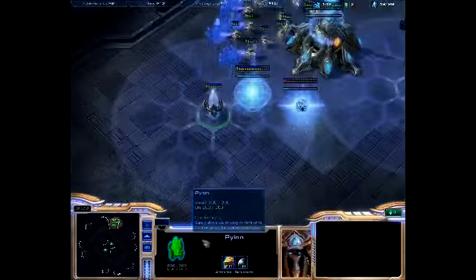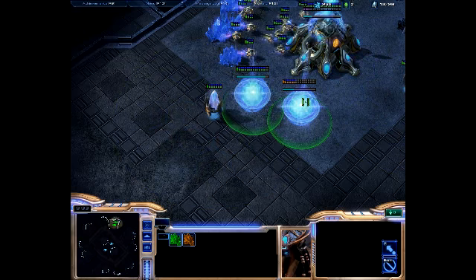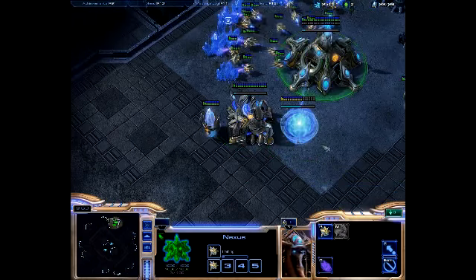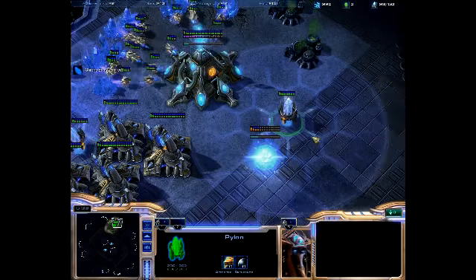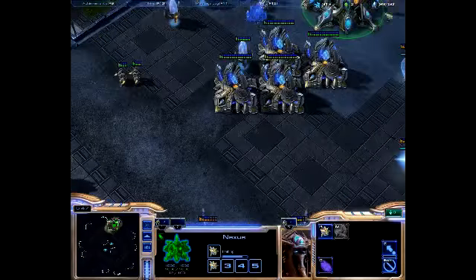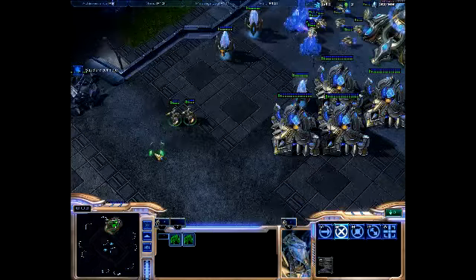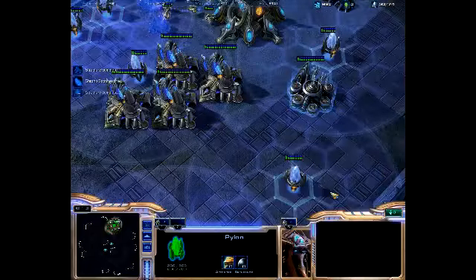These pylons — what do they do? First of all, they create a power field, which is used to power other Protoss buildings. See these gateways here — gateways are the main building that trains attacking units. Pylons also generate supply, which is shown up here. Supply is the amount of units you can have on the field at one time. Right now we can have a total of 50 supply worth of units. Each pylon generates 8 supply. Probes, as shown here, take up one supply each.